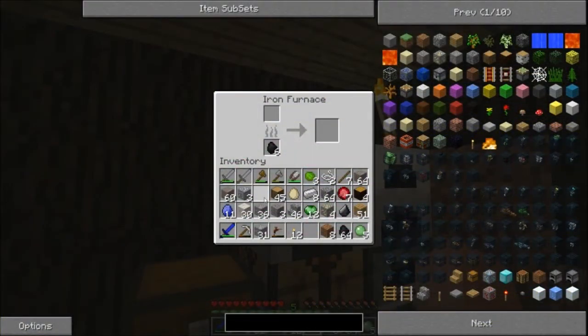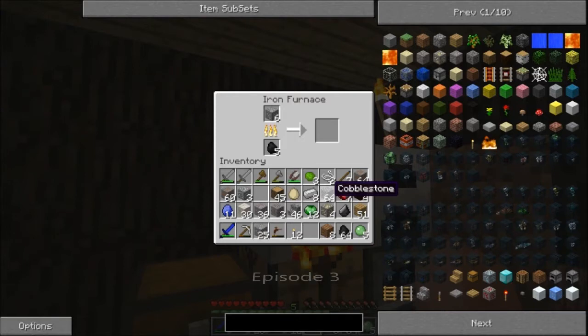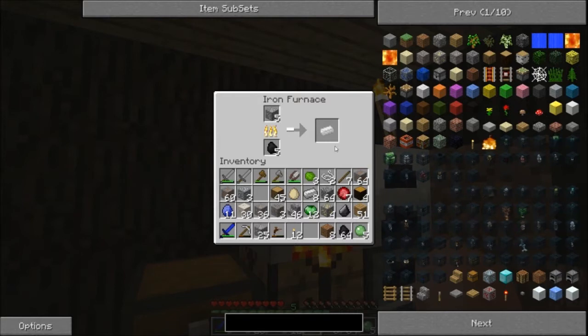Here I am back at my house and I do need about six tin ore. I'm gonna try to be as careful as I can to use the least amount of material, because I want the macerator as soon as possible.